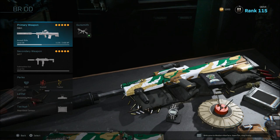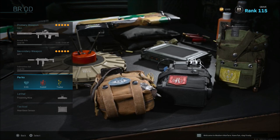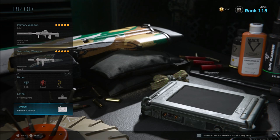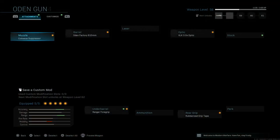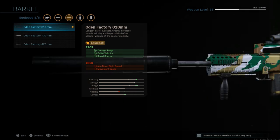Let's hop right into it. The very first class we're going to run EOD, Overkill, and Tracker. You can run whatever perks you want, but I think Overkill is an absolute beast in Warzone because you can have two weapons with five attachments each. My lethal is going to be a proximity mine and my tactical is going to be the heartbeat sensor — it's pretty trash in multiplayer but it has good use in Warzone. For this class we're going with the Colossal Suppressor for damage range, recoil control, and sound suppression, and also the 810mm Odin Factory Barrel for damage range, bullet velocity, and recoil control.